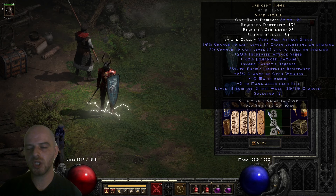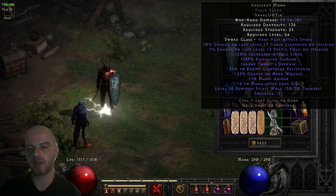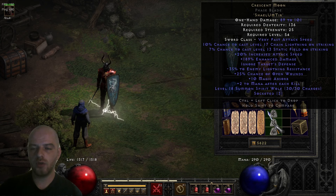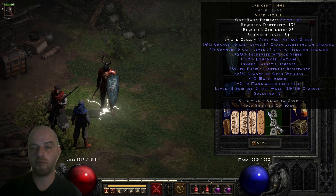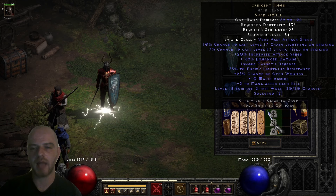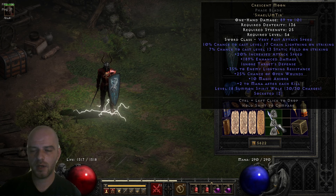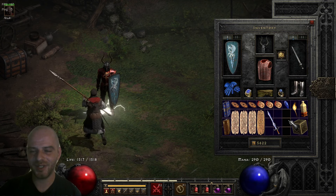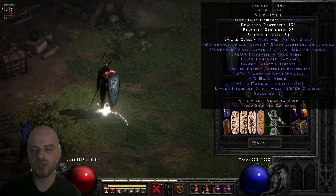Now let's discuss which characters can benefit from this runeword. You can use it on lightning-type sorceresses, on mercenaries — making it in an axe to extract higher damage output. It works well on barbarians too, since the Static Field proc adds an AOE effect the barbarian normally lacks. And the next character that benefits quite a lot is the budget version of the Holy Shock Paladin, or Tesladin.